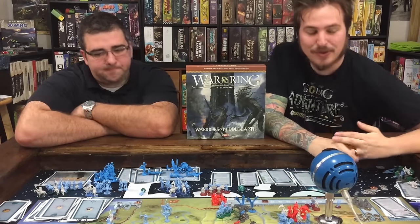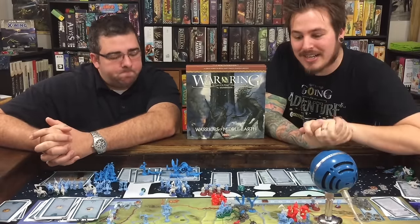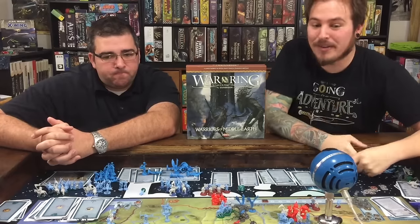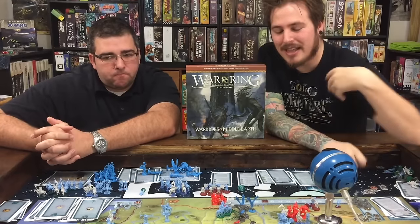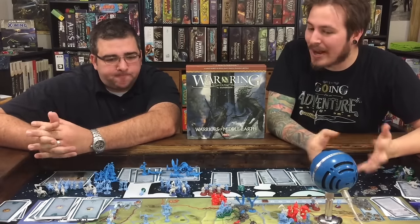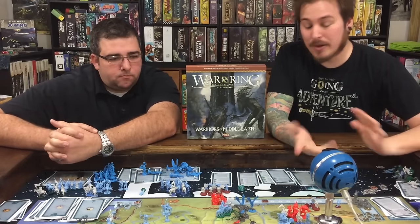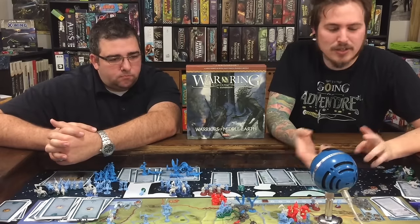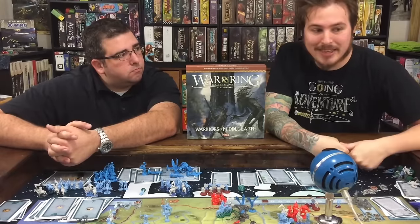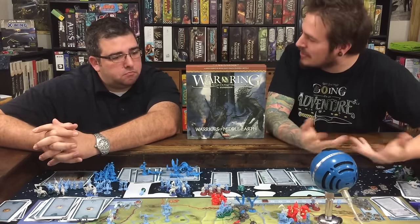It definitely adds a few more interesting things. If you aren't necessarily a fan of the political track and not being able to fight back as the good guys, this adds a little bit more options. For the Shadow Armies, Corsairs are awesome because they add more mobility for your Southlings and Easterlings. The Dunling Men allow you to have some more cannon fodder guys — you can turn them into regular units if you play the right cards. The Spiders are actually pretty cool because you can damage guys, and there are several cards where if the Spiders are in the same location as the Fellowship, you can make them draw a tile from the bag or gain one corruption. It adds a lot of flavor to the game.